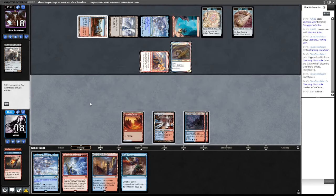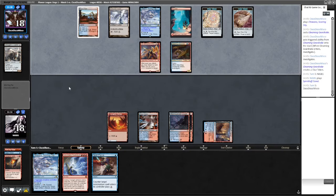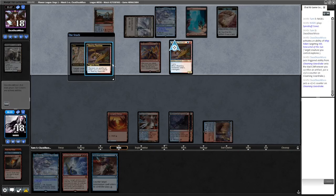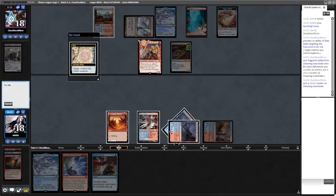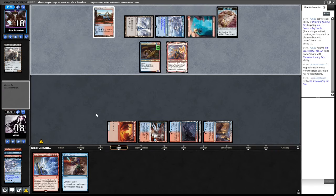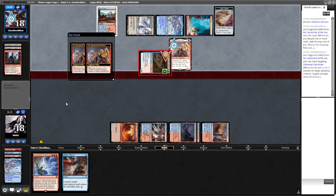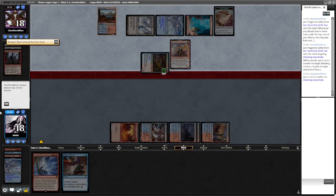Really need to find something making tokens. I'm going to Otawara the Inti now - stop them exploring. Maybe I should have brought in Anger. Prismari Command is now our best draw. This isn't looking great for us. Shrapnel Blast - don't know if they've played a land this turn. We need something good here. Impulse is nice - we have to Impulse the Inti I think.